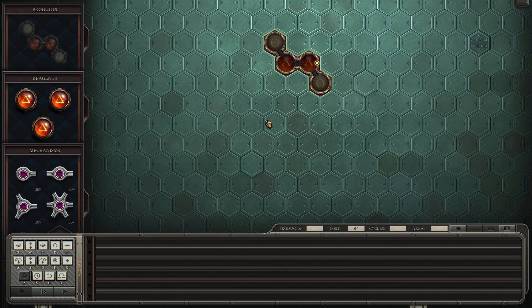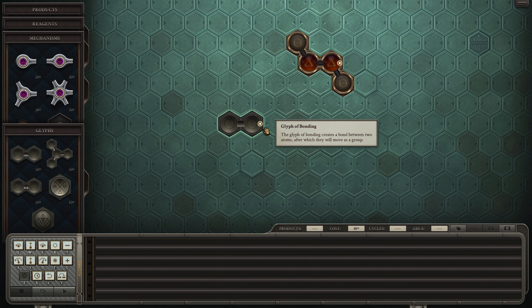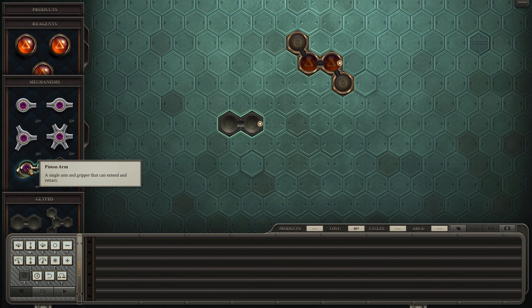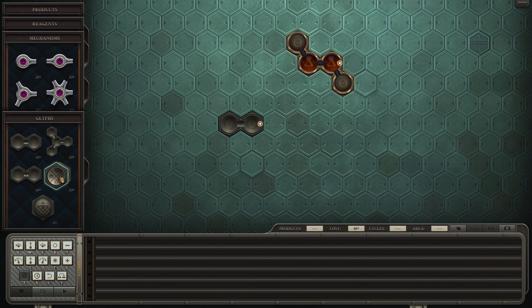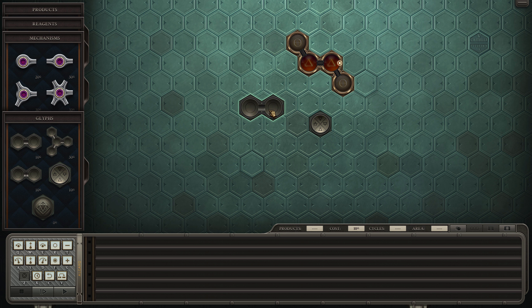Three reagents for two salt and two fire. The simplest thing to do would probably be to make these salt-fire combinations twice and then combine them into this double shape. Let's try it with one piston to start and then work on getting our cycles down. We're going to need one of these calcification glyphs and at least one bonding glyph.